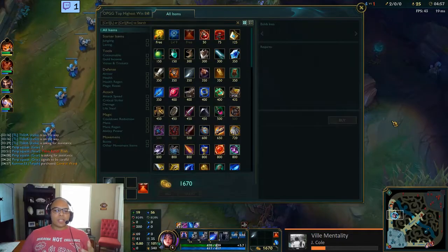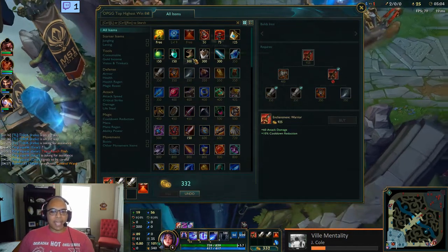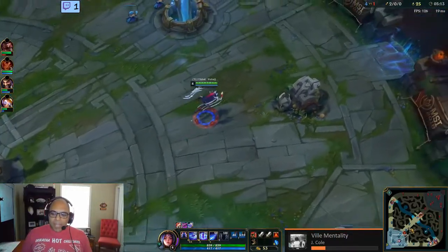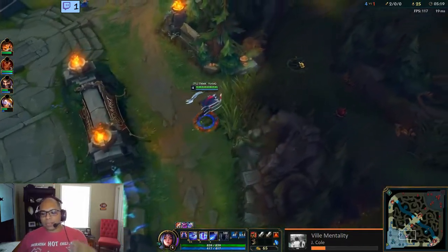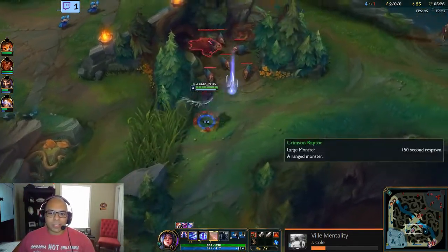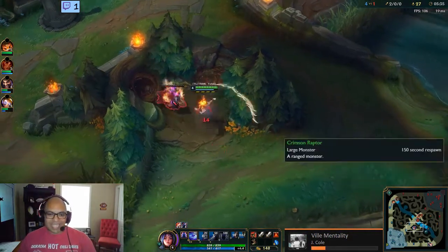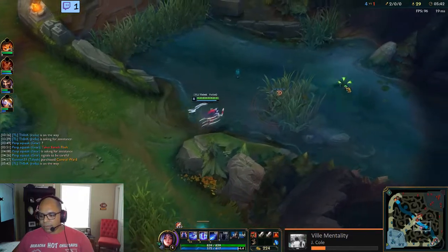My first question was: do I want to go Warrior, or do I want to play her like Jax and skip the first jungle item and go straight into Trinity Force? I think there's a case for that, but she is kind of mana-heavy because you want to get your passive up ASAP. If you don't have blue buff and have to do that combo repeatedly, it's going to be very expensive.